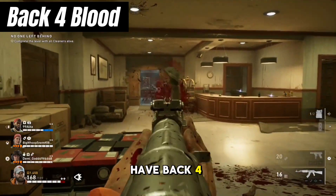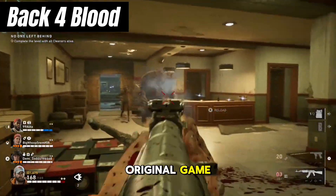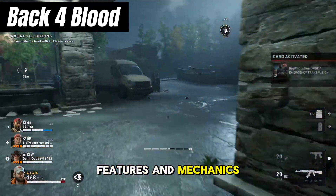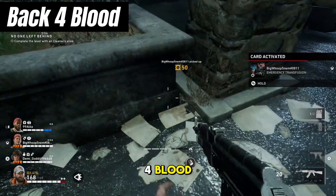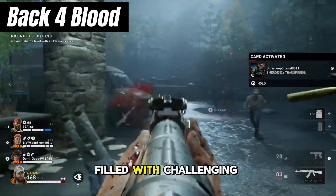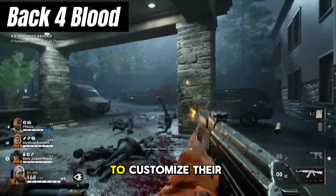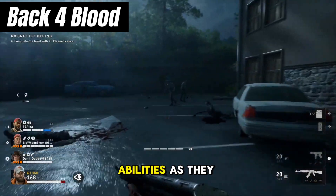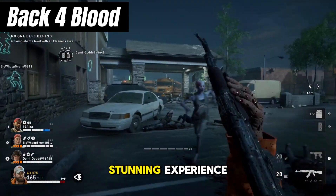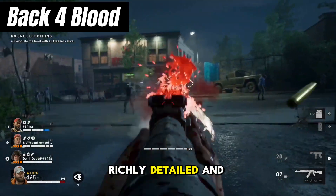Next up, we have Back 4 Blood, a spiritual successor to Left 4 Dead developed by the creators of the original game. Back 4 Blood retains the classic formula of cooperative zombie shooting while introducing new features and mechanics to keep things fresh. Teamwork is key as you and your squad navigate through procedurally generated levels filled with challenging enemies and dynamic events. The game introduces a card system that allows players to customize their experience and enhance their abilities as they progress. With modern graphics and detailed environments, Back 4 Blood delivers a visually stunning experience, from lush forests to desolate urban landscapes.